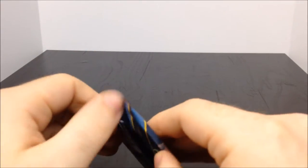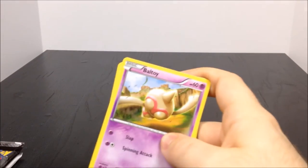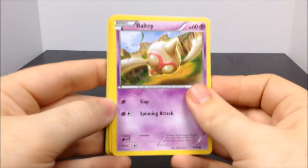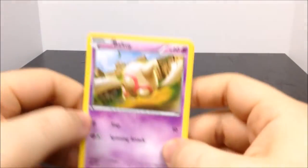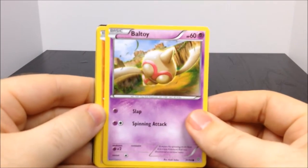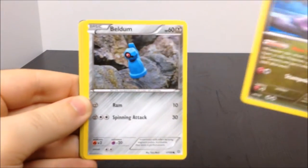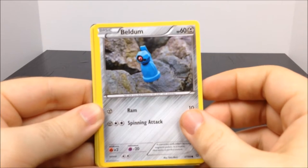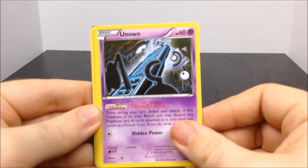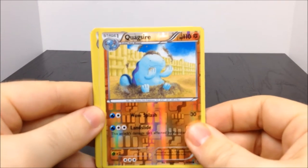Then we'll go with the XY Ancient Origins before we switch to the Black and White ones. Like I said, I have no clue what order the Pokemon go in to know which one's newer or older. So we have Baltoy, Wooper, Goomy - must be like a Grimer and Muk type thing - Beldum, an Unown - I remember the Unowns - a Quagsire - I remember these too.